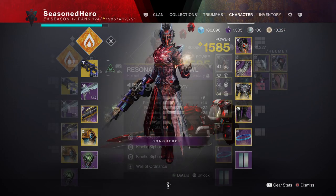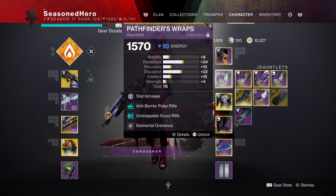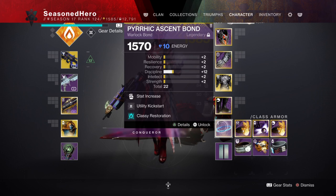Here's a breakdown of the full armor setup. Head: Resilience, Dynamo x2, and Well of Ordnance mod. Arms: Resilience and Elemental Ordnance mod. Chest: Resilience, Armour of the Dying Star, Concussive Dampener, and Fount of Wisdom mod. Legs: Discipline, Rocket Launcher Scavenger, and Bountiful Wells mod. Bond: Discipline, Utility Kickstart, and Classy Restoration mod.